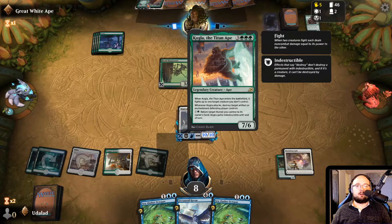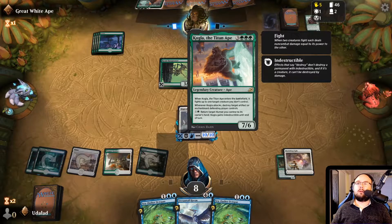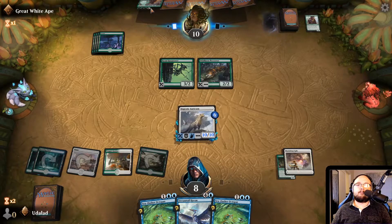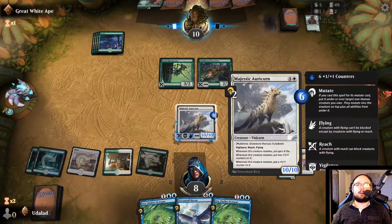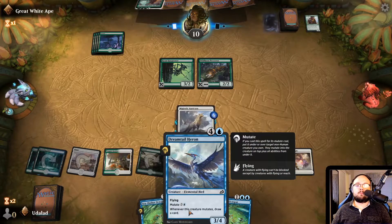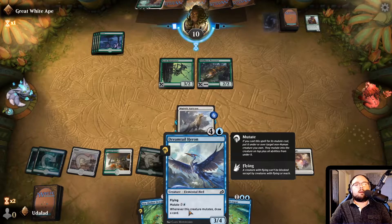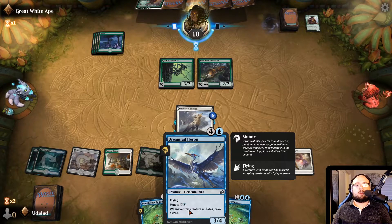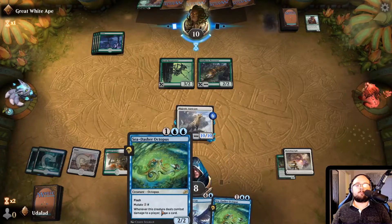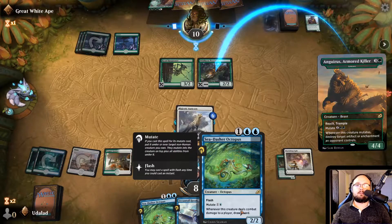The thing is he can't play Kogla now because if he would play him he has to fight a creature, and with that he will basically die against the Majestic Oricorn right now. So this is actually an okay position. I think mutating the Dreamtail Heron onto our Majestic Oricorn is our next play — it'll buff it up and we will also draw a card and heal. So we're starting to get into what we actually need. We could also do two mutates with the Sea Dasher Octopus — yeah, I think that is definitely the way to go.